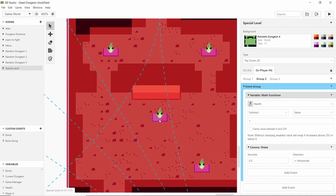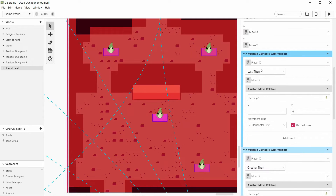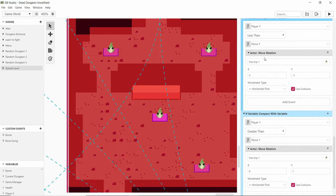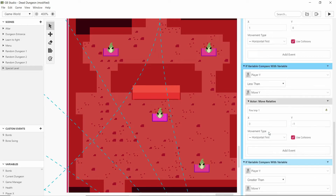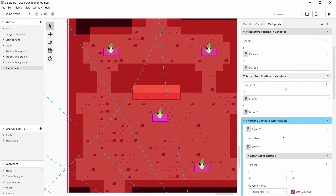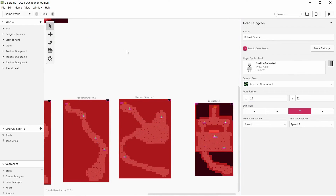For the imps I basically followed my own tutorial on how to make an enemy follow you in GB Studio — I'll put that in the cards in the top corner. It's just the basic stuff where it checks where the player is, checks where it is, and then moves one step closer towards that position. Very simple stuff.